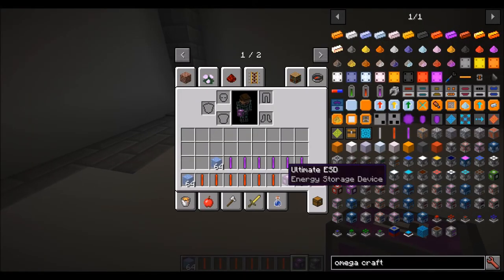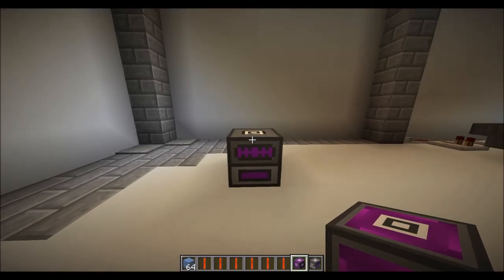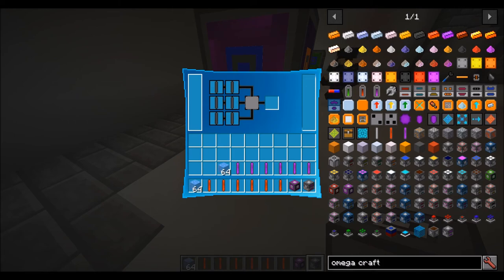I've gone for an ultimate ESD because this produces a lot of power. The inventory has six slots for putting fuel rods in, a power meter on the side which has a lot of space, a fuel meter in the middle, a slot for putting ice in to cool it down if needed, and a heat meter. The amount of power this produces is relative to the amount of heat being built up.